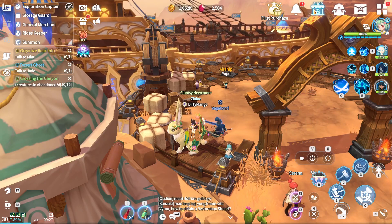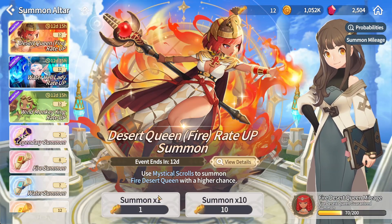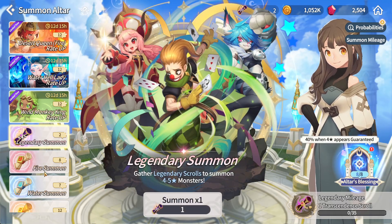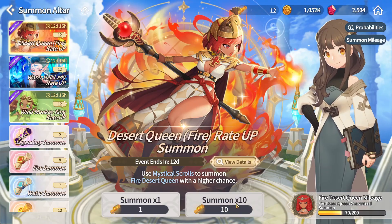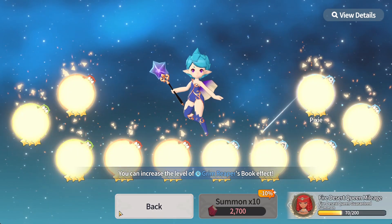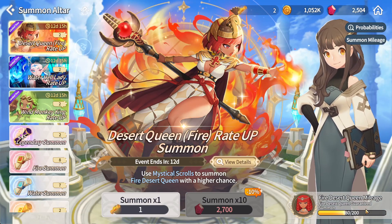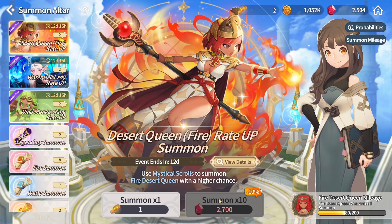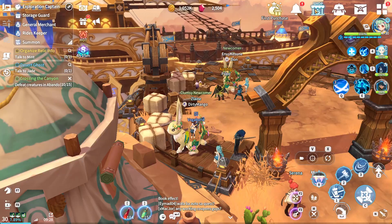About crystals — if you get crystals in the game, do not use them on the summon altar. The summon altar does have a pity pool after around 200 summons, but it requires crystals to summon, and I would say do not use them there.